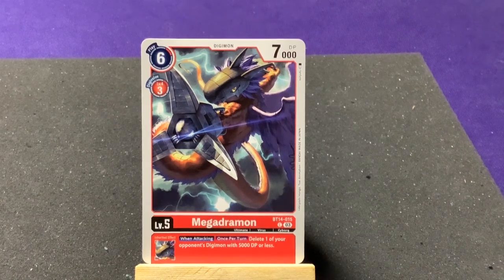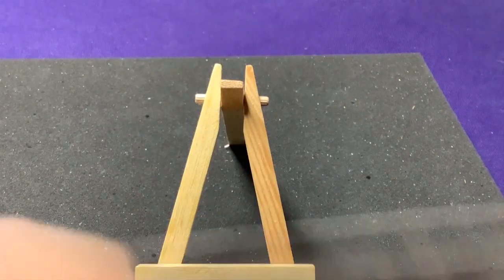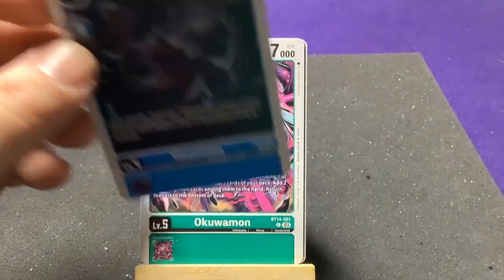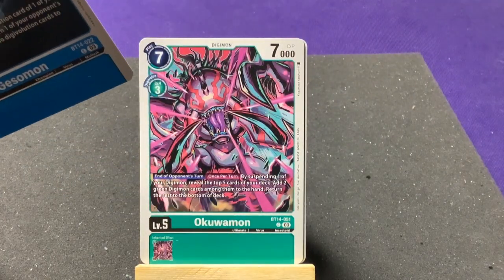Next pack — and look at this! First card is a MegaSeadramon, so I hadn't actually gotten all the commons and must have miscounted. That's why I don't skip over them. Anyway, he's cool: when attacking on your turn, one of your Digimon with 5,000 DP or less gets boosted.